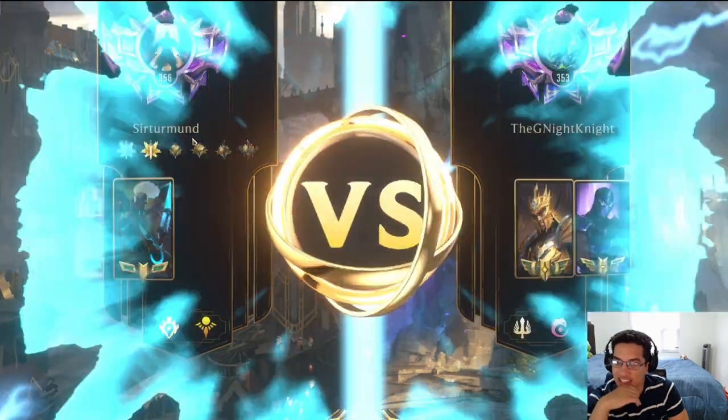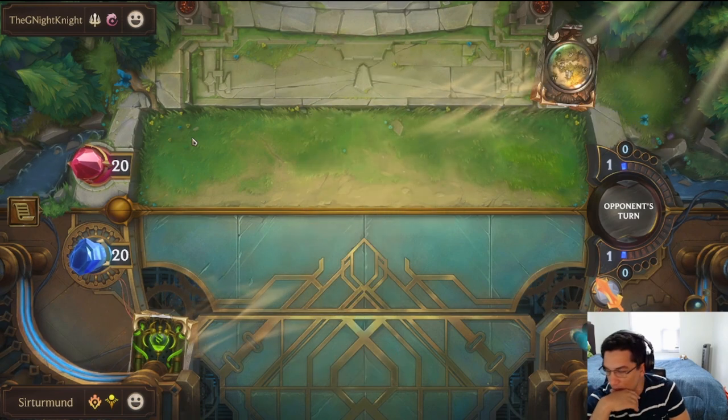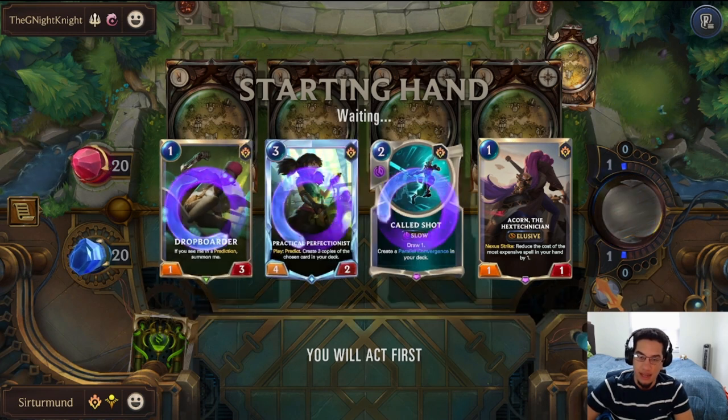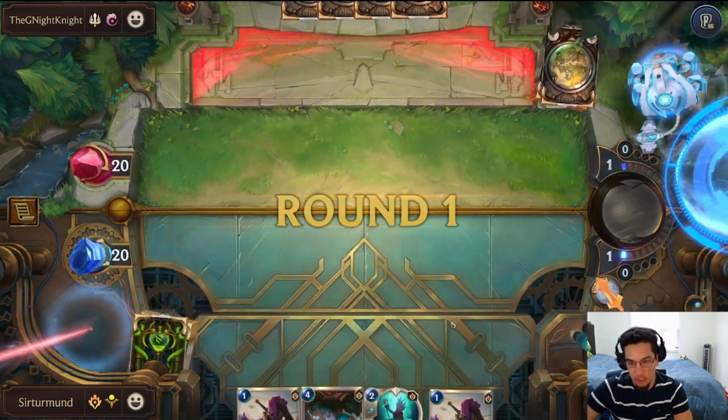In this matchup, we're going against Shyvana/Jarvan. The denies are really annoying. I'm going to take this Acorn and just hope that we get the Pack Attack. We don't get it, but at least we get a unit — we get the Imperfectionist, which is great.